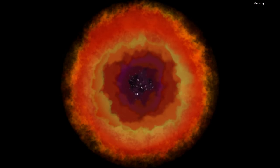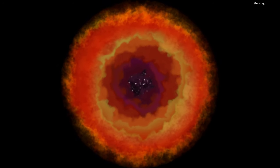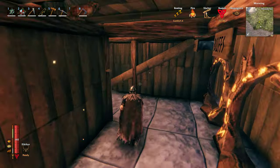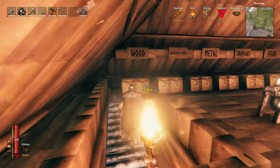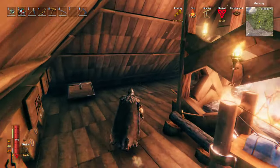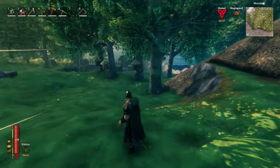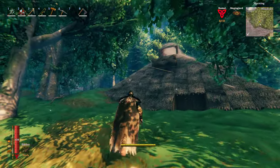He's got Ragnar's base - Ragnar constructed a pyramid for his base. He's got a sort of underground workshop-type place, and then the pyramid, which is very interesting. It looks really cool from down here looking up at the pyramid.